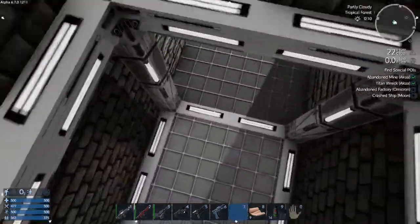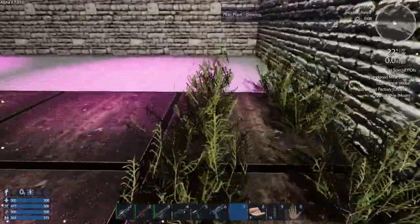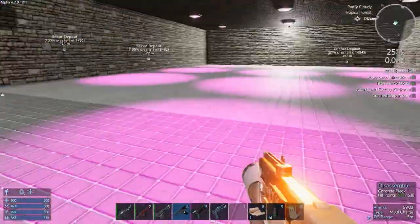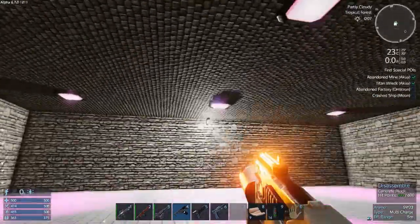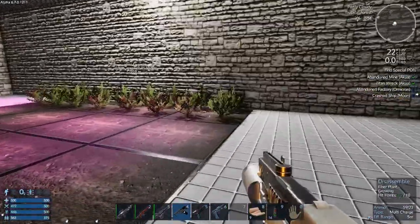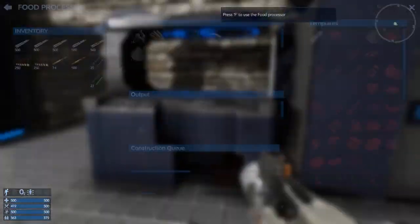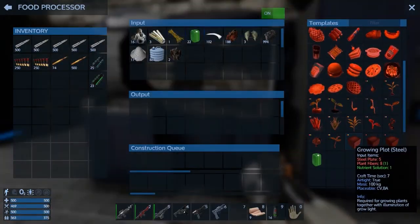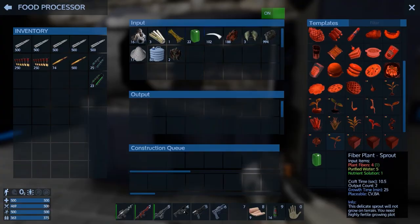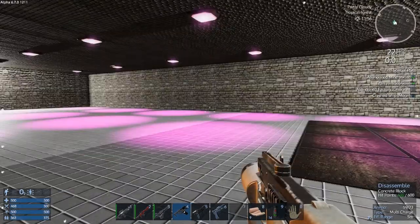We have some stuff to work on down here. I have some fiber plants growing, but there are still a lot of spots where plots need to go. There's not much I can do about it — just gotta wait for them. But as soon as I get some of those plants going, I'll be able to make more fiber plant sprouts, which let us get more fiber plants to get more fiber plant sprouts, until we have maybe two or three rows.